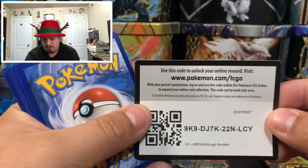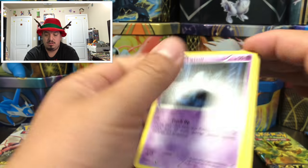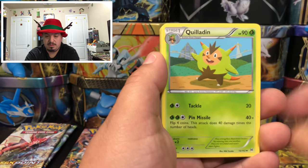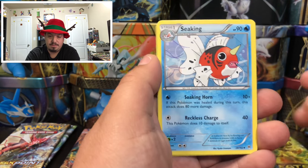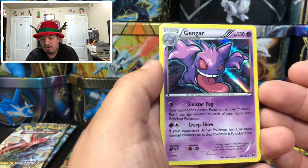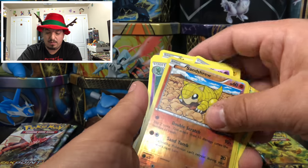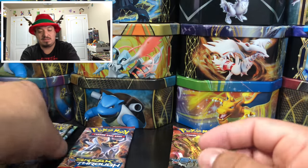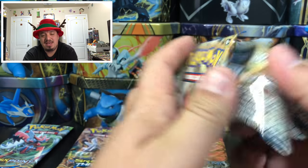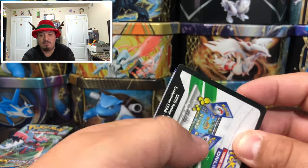Breakthrough — we have a Clefairy, Magnemite, Baaum, Seedking, Sandshrew — reverse hollow — and a Gengar rare holographic card. I don't know if I ever told you guys, but Gengar was one of the last cards I needed to complete my Breakthrough set, and after opening like five booster boxes, blister packs, and everything else I never pulled it — so I had to buy it.